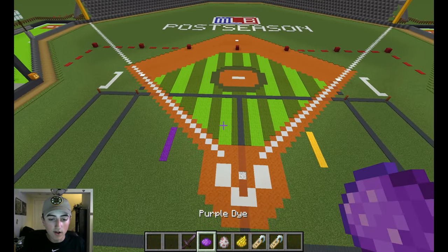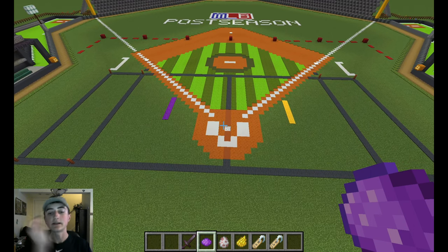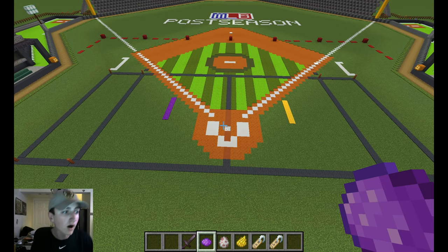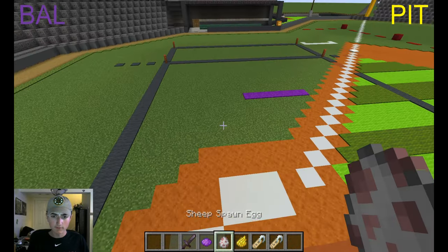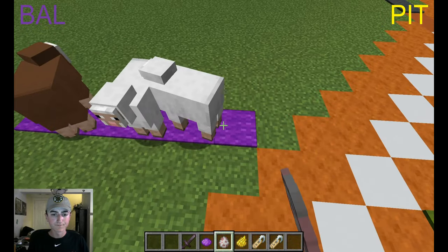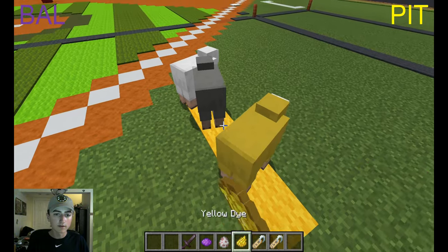We'll flip a coin to determine who spawns first. Heads, Ravens spawn first. Tails, Steelers spawn first. It fell on the floor but it landed on heads — the Baltimore Ravens will be spawning first. Here we go, Baltimore Ravens taking on the Pittsburgh Steelers.